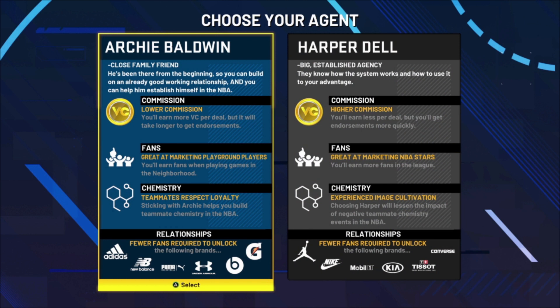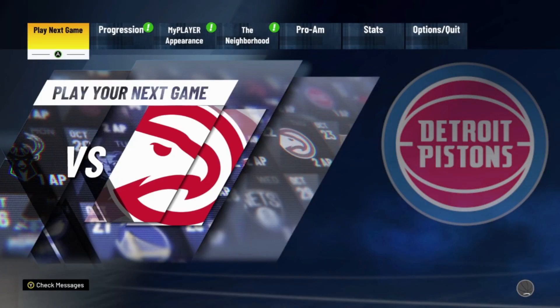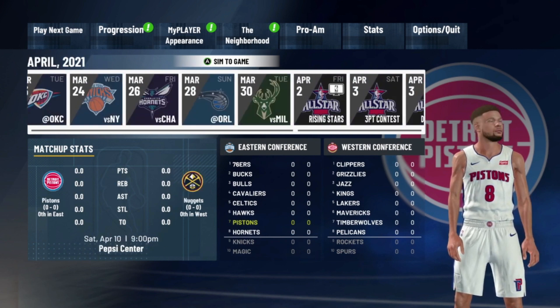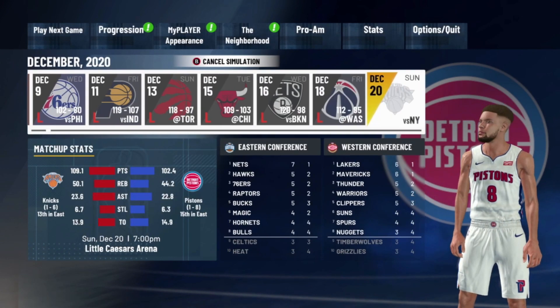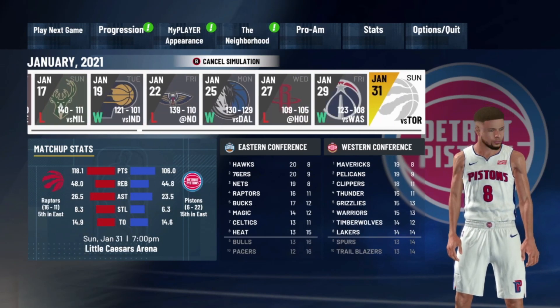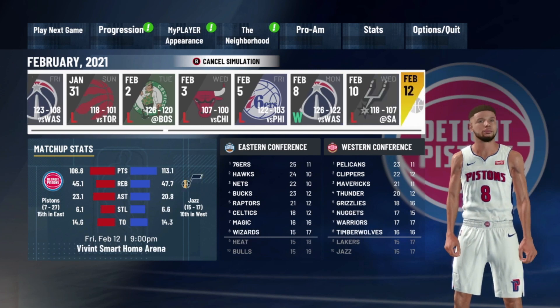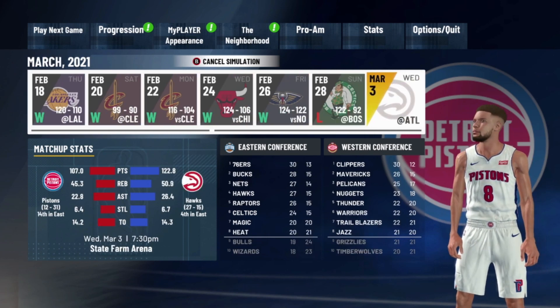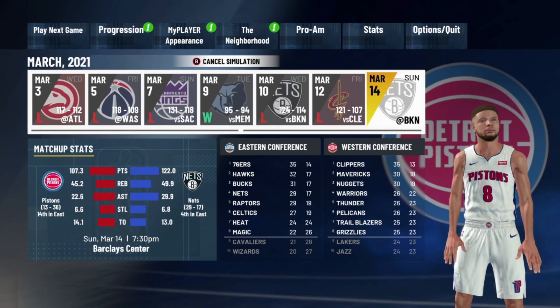Choose your agent — it doesn't really matter, you can pick either one. Once you get to where you see your schedule, go ahead and sim to the end of the season. Make sure you pick a team that won't make the playoffs. If your team does make the playoffs, you'll have to restart. The Detroit Pistons is probably the best choice, but you can choose any team you want.